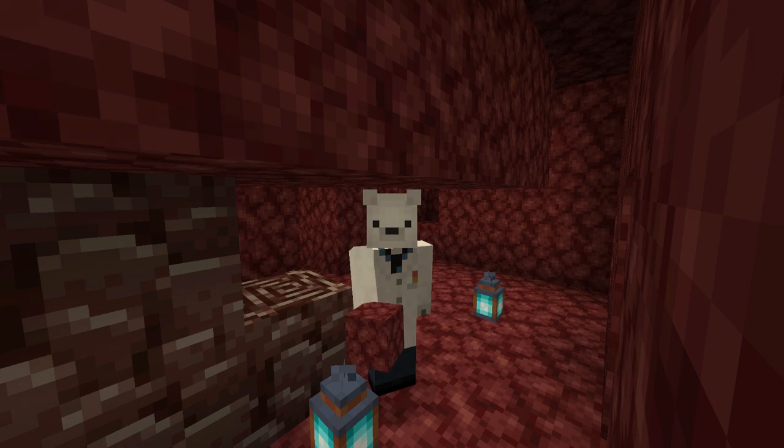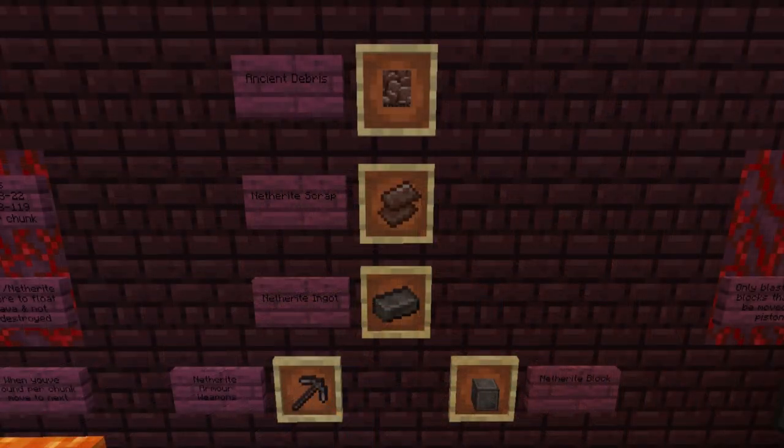Okay so you now know how to find Ancient Debris and you've found a few, but you might be wondering what do I do with this? Well let's head up and I'll show you. We have Ancient Debris that goes to Netherite scrap, then those Netherite scraps can be crafted into ingots, and those ingots can be used to reinforce your armor, weapons, or tools, or even create Netherite blocks.